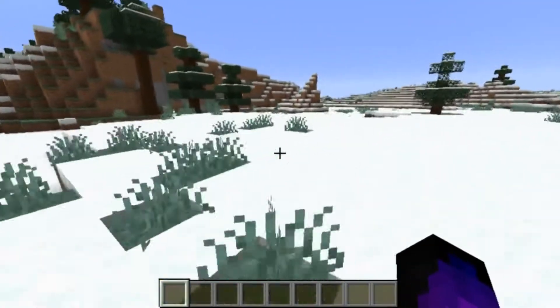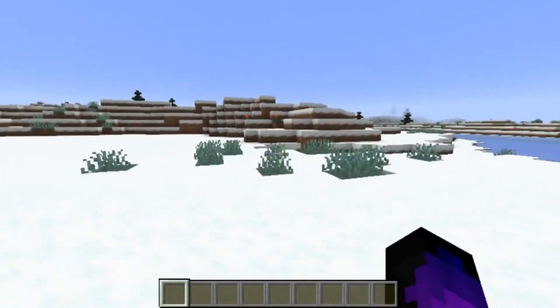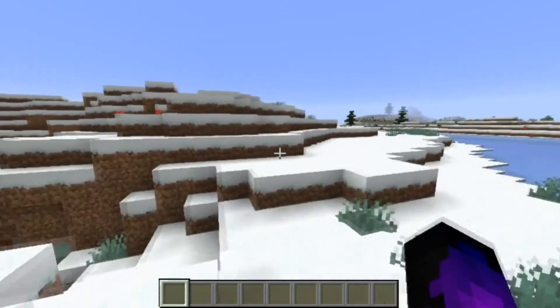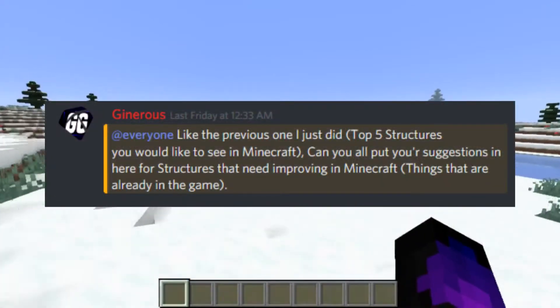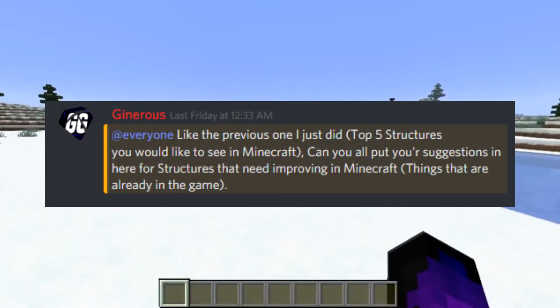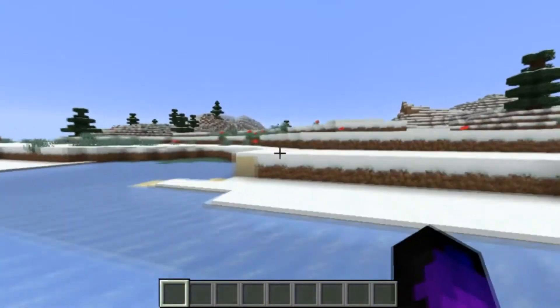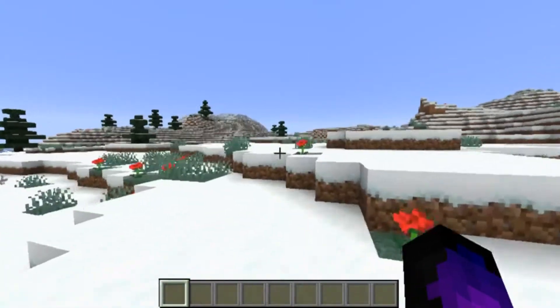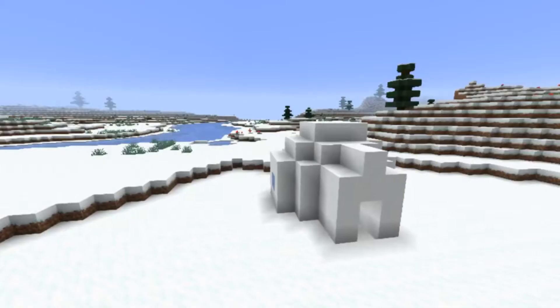What's going on guys, it's Generous here. I'm back doing another top 5 video. Since you guys loved the 100 subscribers special, I thought I'd do another one. I put in the Discord what you thought I should do, and the top five was structures that need improving in Minecraft. You guys came out with like 20-30 suggestions, and I've chosen the ones I think definitely need improving. So I'm going to start now — enjoy. Number five: the igloo.